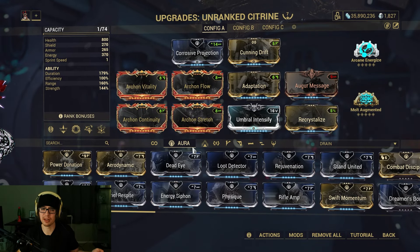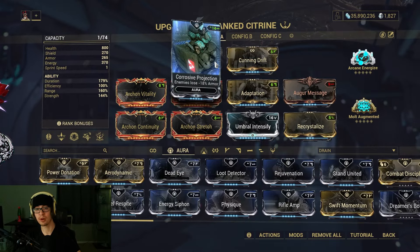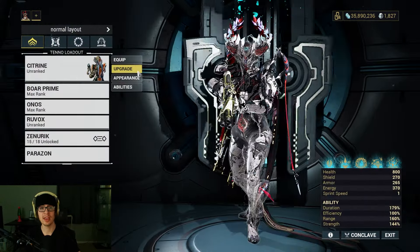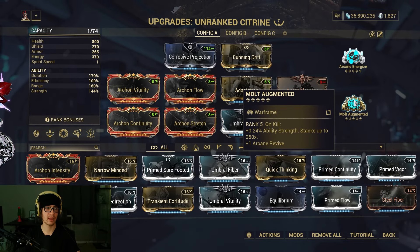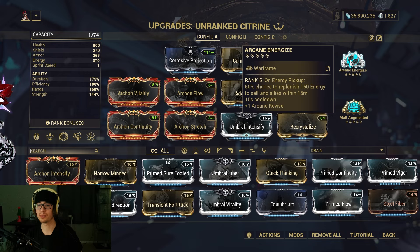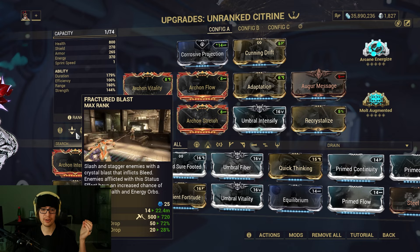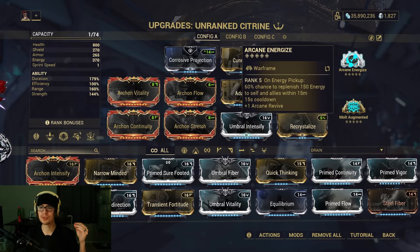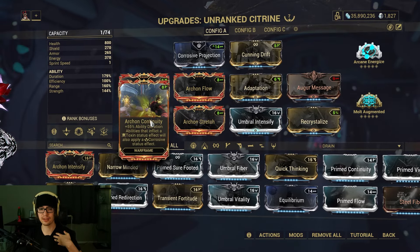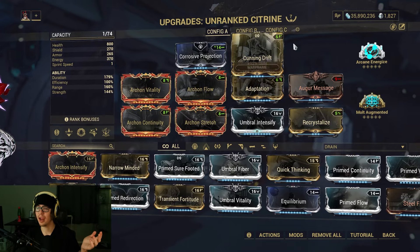And then I have Corrosive Projection for enemies to lose armor. If you want to swap that out, you can always swap it with something like Brief Respite for more defense, or Steel Charge, or if you want rifle damage, whatever you want. My Arcanes are Energize and Augmented, because I do want to have more strength — it just ramps up a bit — and I always want to have more energy. This can be swapped out though, because of Citrine's general kit where she gets a ton of energy from her first ability with all of the energy orb drop increases. But if you still like Arcane Energize, keep it.